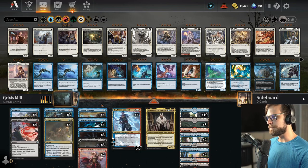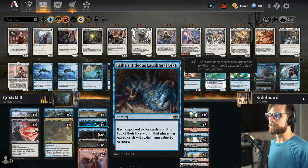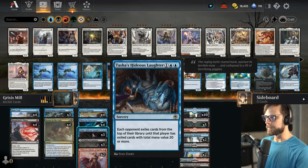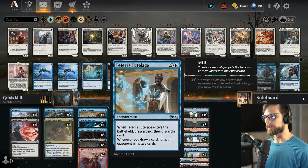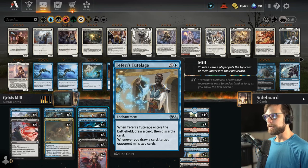It's not quite the best, in my opinion. I think Tasha's Hideous Laughter is a little bit better in terms of how many cards you're going to get right off the bat. So we have basically six in total of these really big Mill spells. One of the better engine pieces is Teferi's Tutelage — whenever you draw a card, you get to Mill two cards from the opponent's deck.